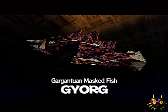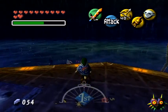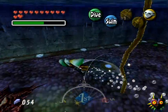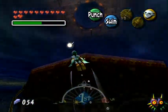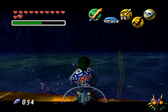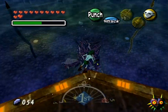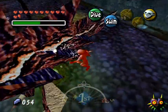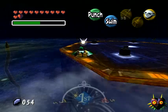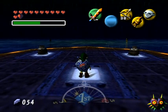We have the gargantuan masked fish, Gyorg. He is an annoying boss — very very annoying. What you want to do is lock onto him, hit him with an arrow, he'll get stunned and turn into a Zora. Go down and then use the shield. Hopefully you can dolphin dive up here because he will ram the platform and knock you back a lot. I think six hits with the shield will kill him.